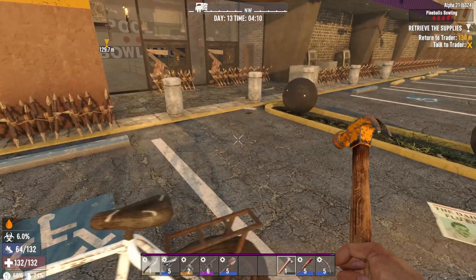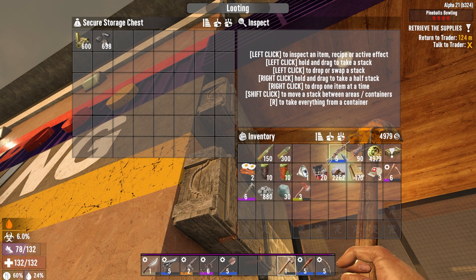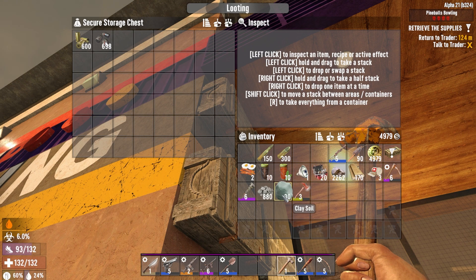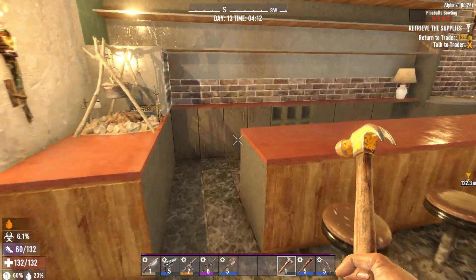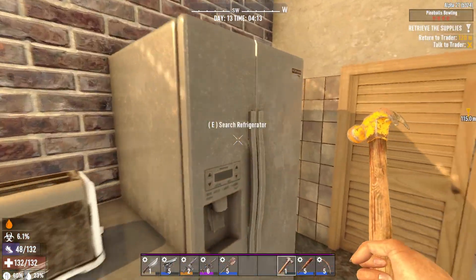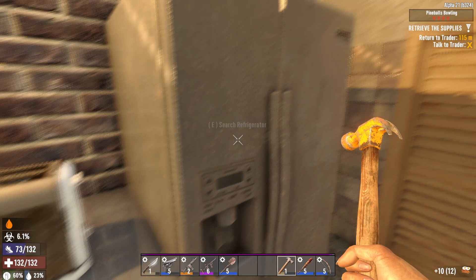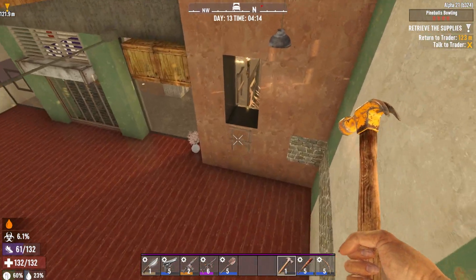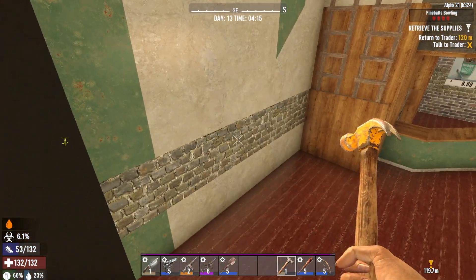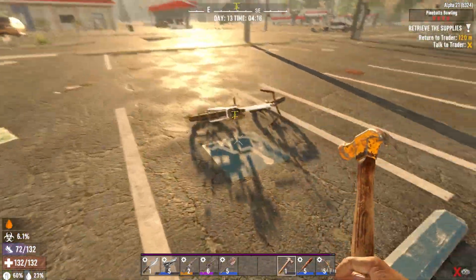I'm just gonna dump stuff in here really quickly. I'm gonna keep that rifle. Pick is good. Let's grab some more bacon and eggs. Bacon and eggs for days. I have good food in my fridge but you know, beggars can't be choosers. Got coffee. Maybe tonight I'll come in and fix this area too. Let's do it later.